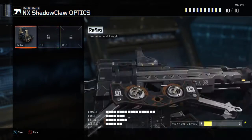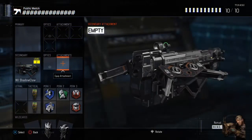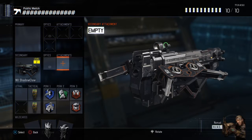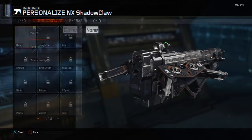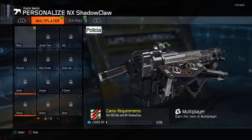I already have a level two with the optic reflex, but I'm gonna try the original one first. Tomorrow I'll bring you guys a gameplay with it, and then the day after that I'll bring you guys a video of a Lightning Strike five-man. I literally only have three kills with it — I need 200 total. I guess I'm gonna get good with the Shadow Claw.